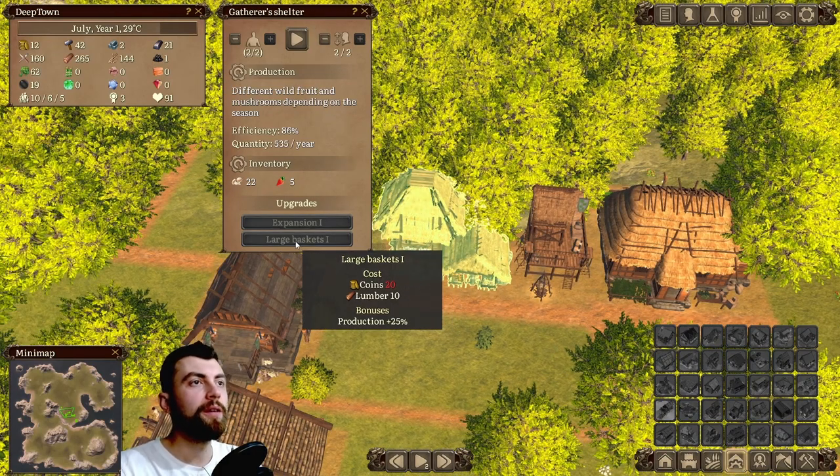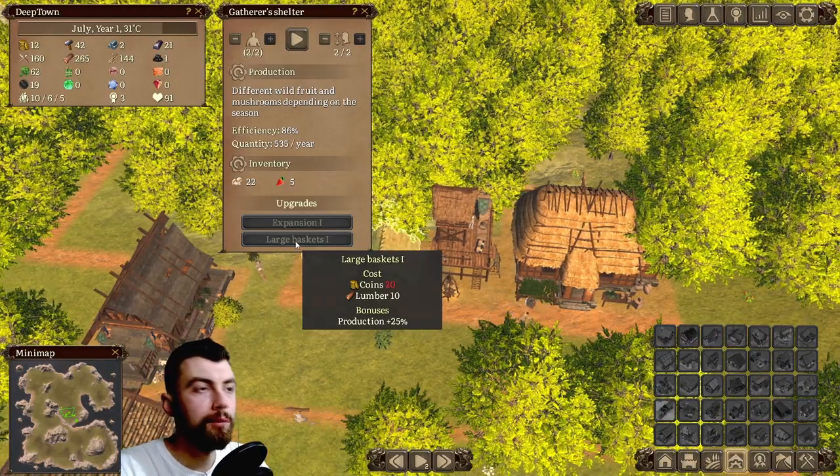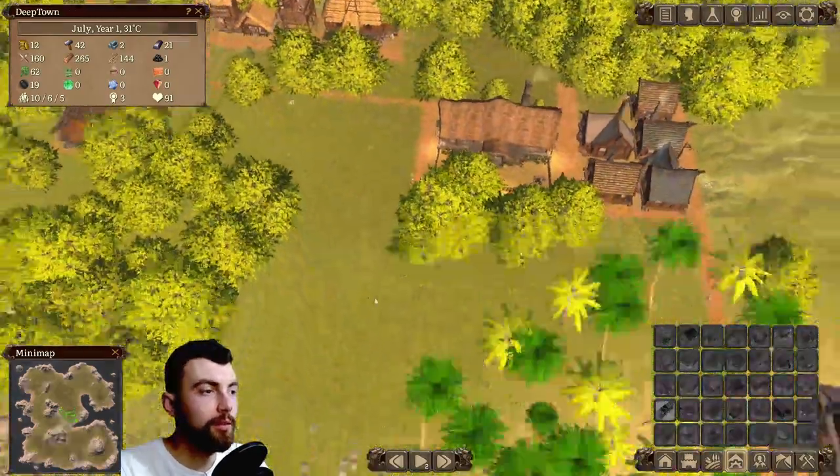Then we're gonna upgrade the gatherer's shelter — large baskets one. But we need coin for that, so we're gonna wait.